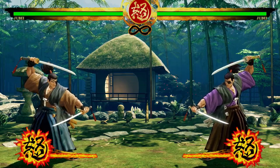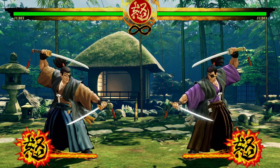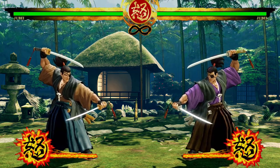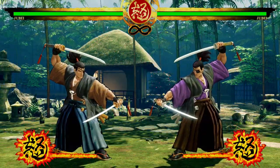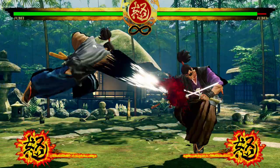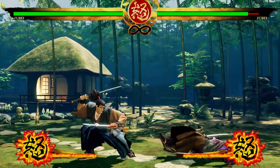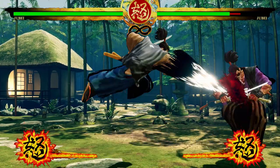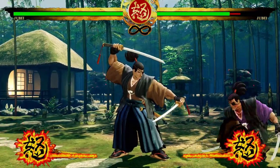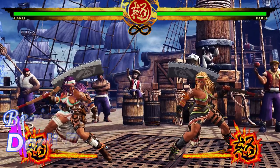If you want a nice, solid, plain-vanilla game plan — no fanciness, no crazy mix-ups, just a simple effective approach — Jubei is your guy. Also worth noting: his universal overhead is one of the best in the game. The range is very far, it knocks down, he hops while doing it, and he doesn't move forward, making it zero commitment.